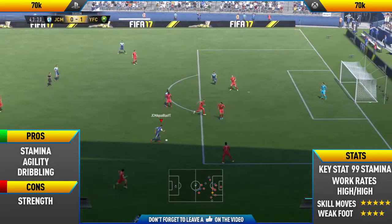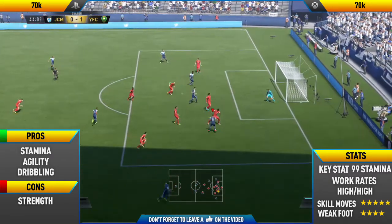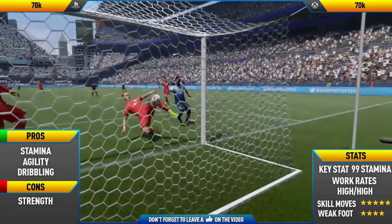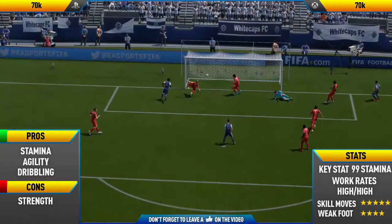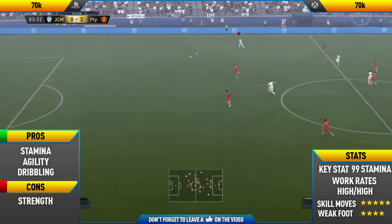Getting into the only con I could find with this card, and that was his strength. He's not the strongest of players, even though he has 75 physical on his face card stat — I think his strength is only actually 63. So he gets pushed off the ball quite a lot. Sometimes he can manage to out-strength players, but most of the time he will get pushed off the ball.